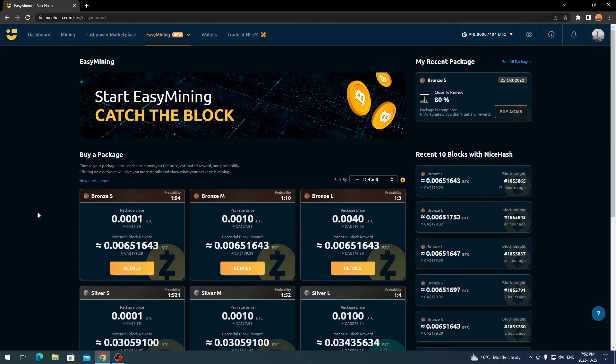Before I ramble on too much more, I'm pretty much going to end it here. If you want to check out this catch-the-block feature, you just sign into your NiceHash account and go to 'easy mining' — that's what it's labeled, easy mining, catch a block. If you enjoyed this or it brought you some information, make sure to hit that like and subscribe button so you get notified when I upload more videos, tutorials, and news. I do a wide range of cryptocurrency and mining content. I'll be getting my old rigs back up and running soon and will make a video on that. Hope you all have an amazing day — this is Krebsy Crypto signing out.